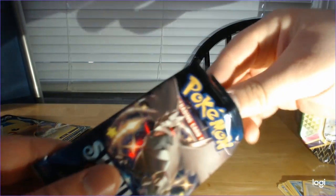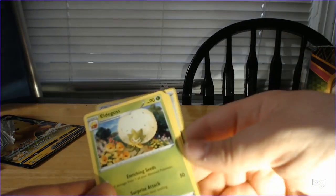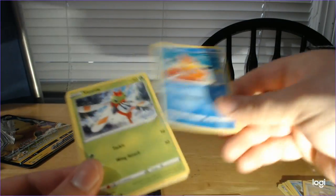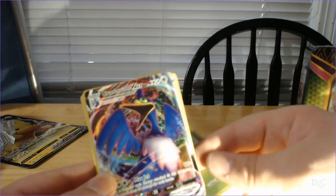Here we go with Corviknight. Man, I really need to finish Sword — I've already made it all the way up to Wyndon after stalling for Arceus knows how long. Take the code card out. Three to the front, flip the energy. Fire energy. Rusted Sword. Eldegoss — not shiny. Dartrix. Grookey. Bunnelby. Yanma. Trapinch. Shinx. Rillaboom. And that looks something good — it's a shiny Rillaboom and a full art Cramorant VMAX!